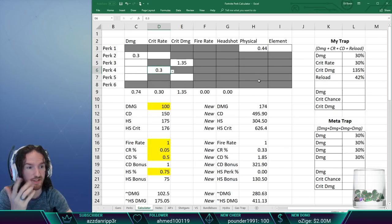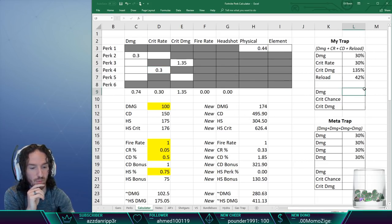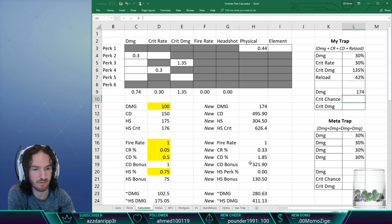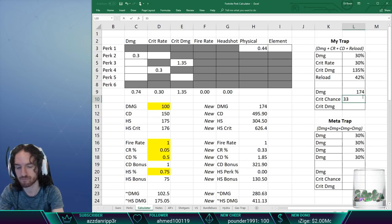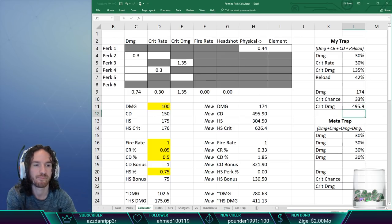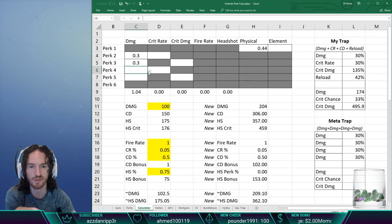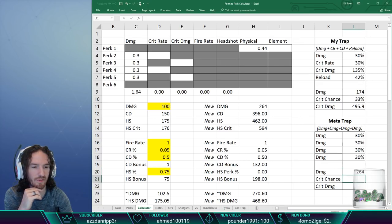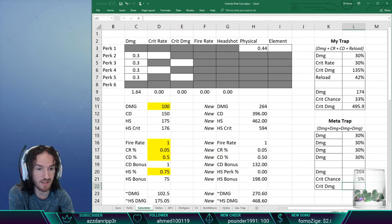Since I run a reload instead of another damage or crit damage perk, my new damage comes out at 174, my crit chance is now at 33%, and my crit damage is at 495.9. The meta trap using four damage perks has damage at 264, crit chance at 5% base with no increase, and crit damage after quad damage at 396.